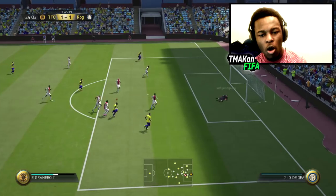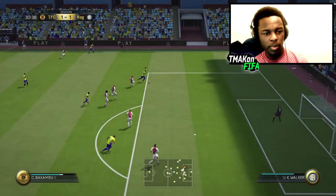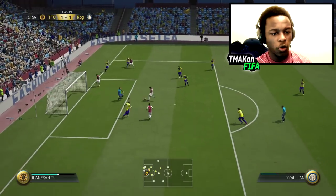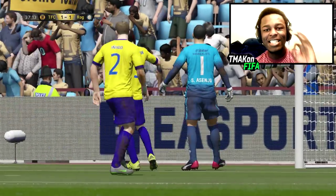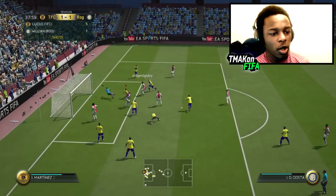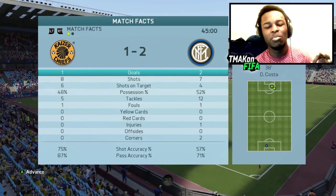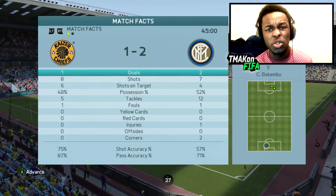Granero tries one — into the keeper's hands. We need to actually put one in the back of the net now. Bakambu from a tight angle — I thought he might have sneaked that in. What a save by Asenjo — that was a destined goal. What are my defenders actually doing? Half time: he's got slightly more possession, I've got more shots on target. We need to get back into this game — let's jump into the second half.